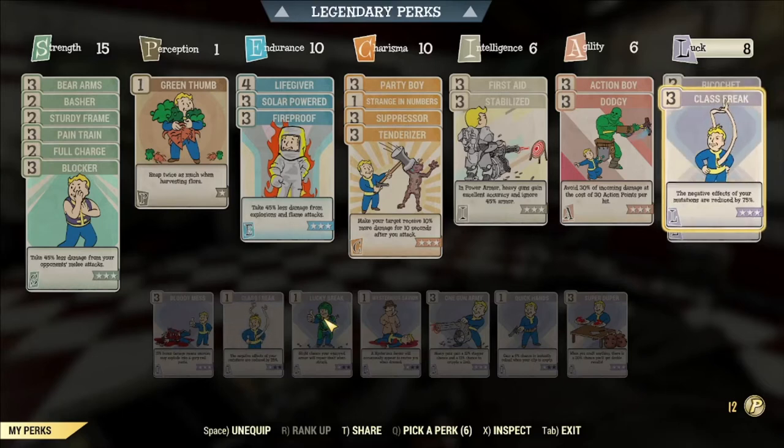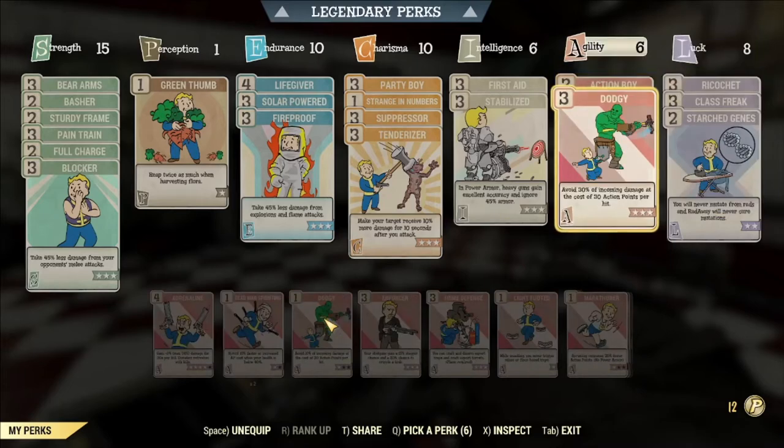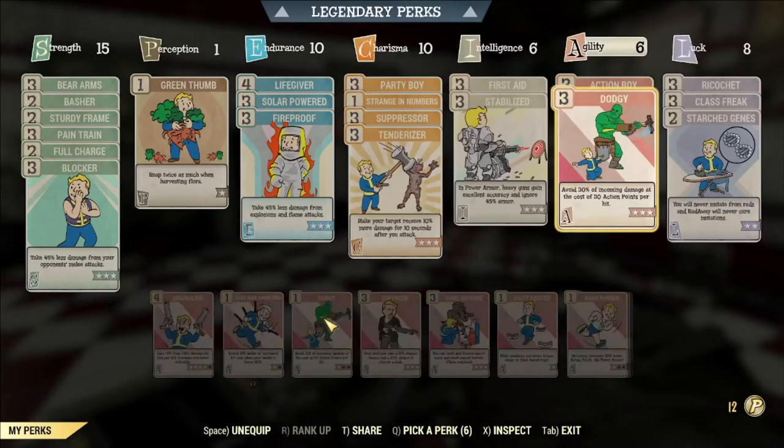If you are running a bloodied build, you can also run Serendipity. Serendipity gives you a flat 30% chance to avoid damage. So that's 30% from Serendipity plus 18% from Ricochet — a 48% chance just not to take damage at all. And if you do take damage, it still gets reduced by 60% from having Suppressor and Dodgy.